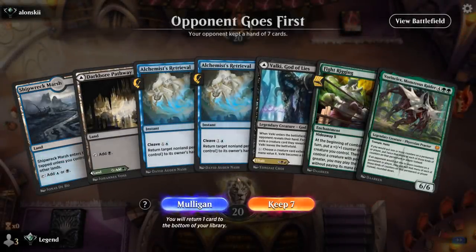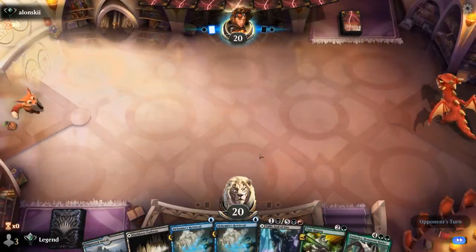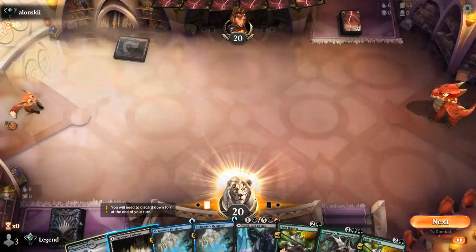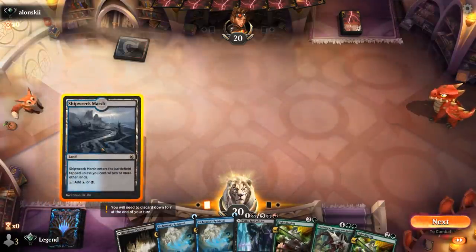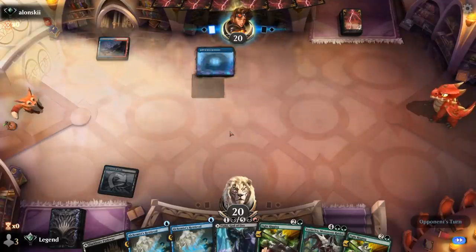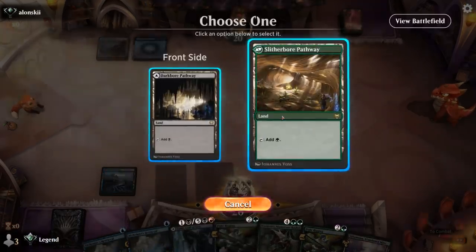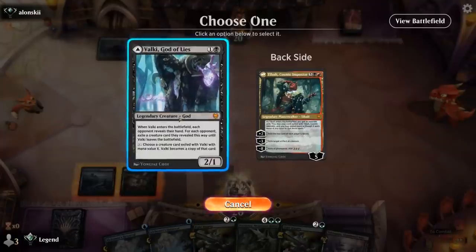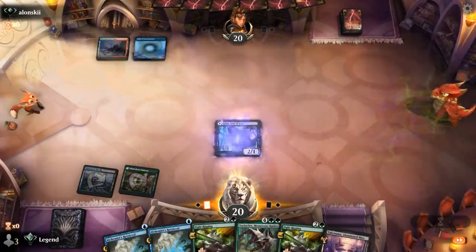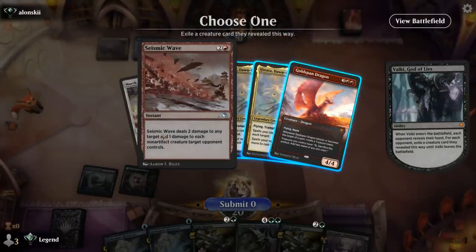We're on the draw. The hand could use a little bit of help, but not going to turn down a Fight Rigging. We can play turn two Valki and we've got all our colors sorted as we draw another Fight Rigging. Ideally we pick up our Shakedown Heavy and a land. Opponent is on a blue-red Hinata deck — double Hinata and Goldspan, with Seismic Wave as removal. Next turn they're going for Expressive Iteration, so there's probably no point in taking one Hinata. We go for Goldspan instead and pass it back.